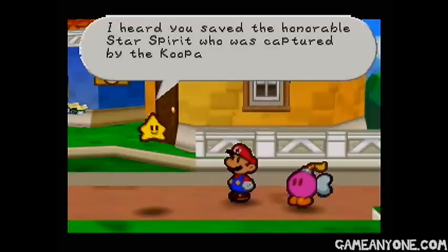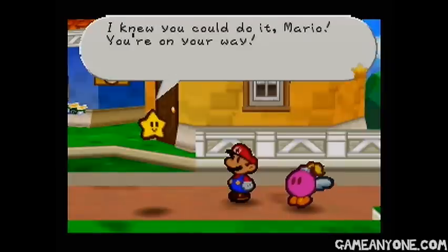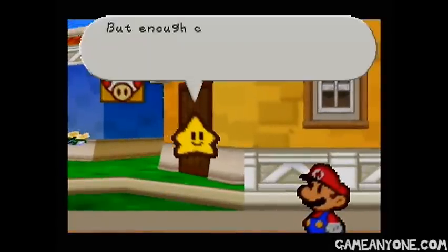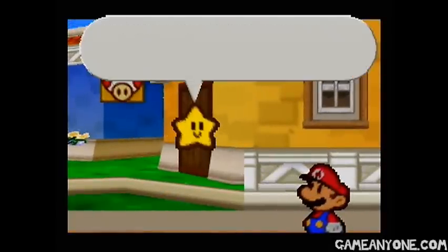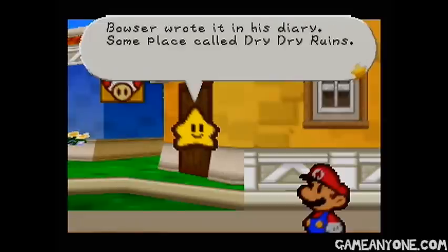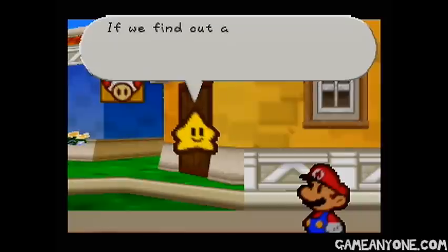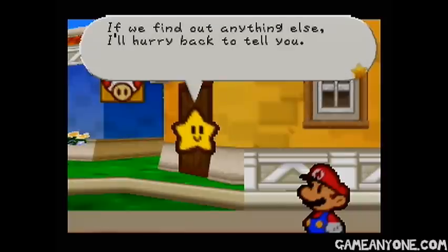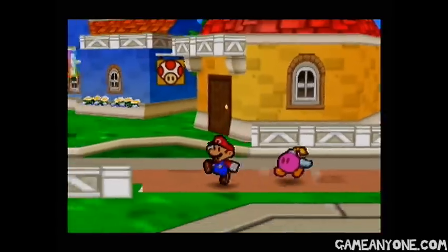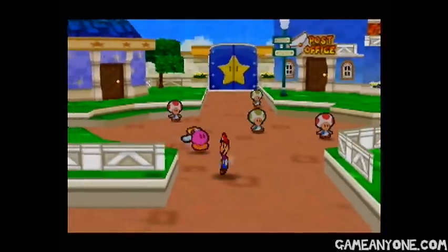I heard you say the Honorable Star Spirit was captured by Koopa Brothers. Bowser and his gang are so angry about it. I knew you could do it, Mario — you're on your way. But enough celebration for now, I come bearing important information for you. Seems that one of the Star Spirits is being held captive somewhere in the Dry Dry Desert — Bowser wrote it in his diary. If we find out anything else, I'll hurry back to tell you. So basically that's how we know where to go next. Twink tells us what to do.